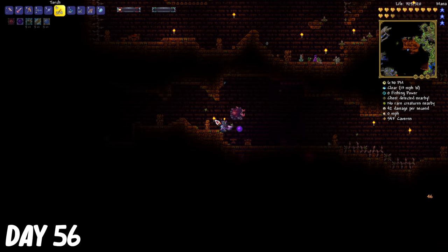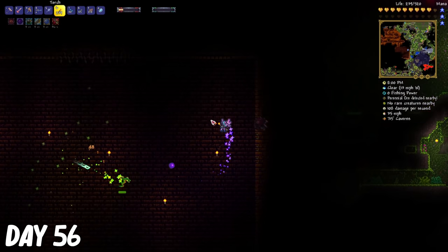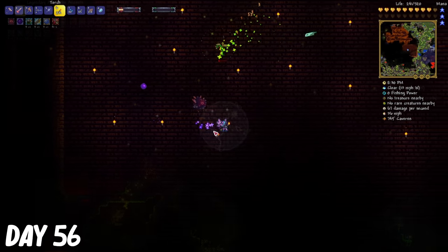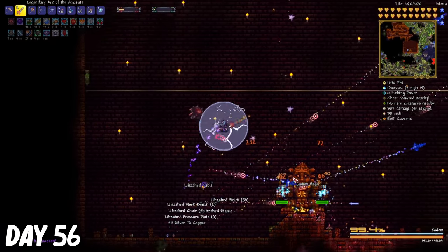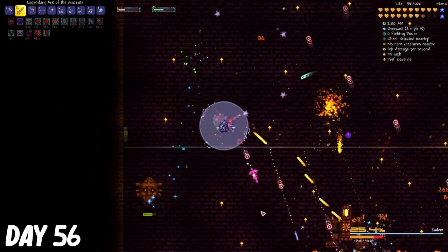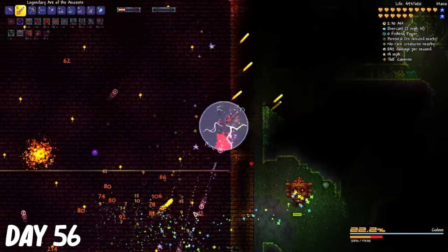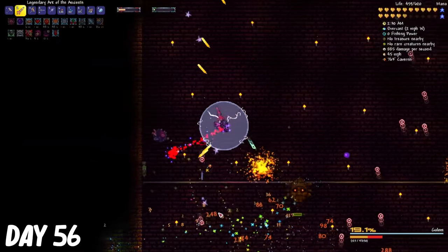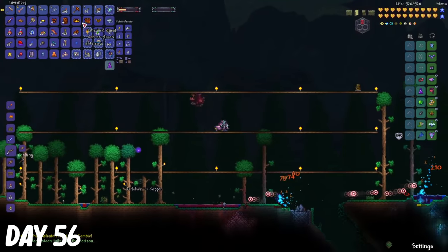On day 56, I made my way into the jungle temple to fight the Golem. I absolutely love this boss because of how big the arena is inside. Everything was normal up until it reached its second phase. That's when things got a bit wild. It started shooting a lot of projectiles and the head moved in like a square shape. I got the pick saw, so I broke the altar and took it back with me.